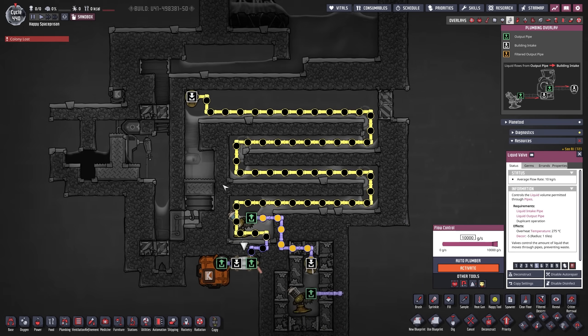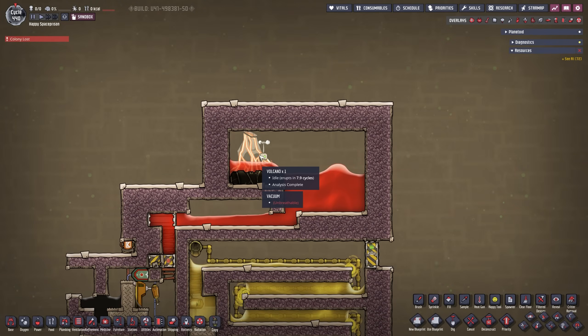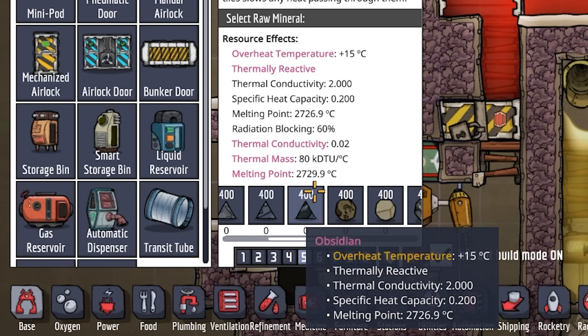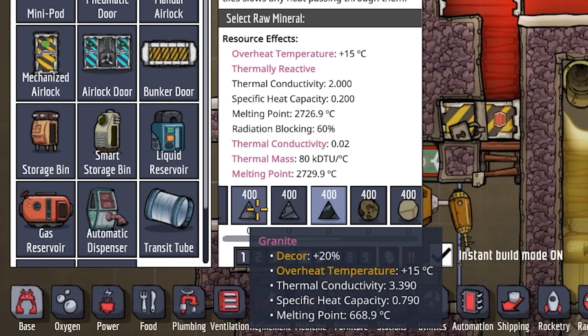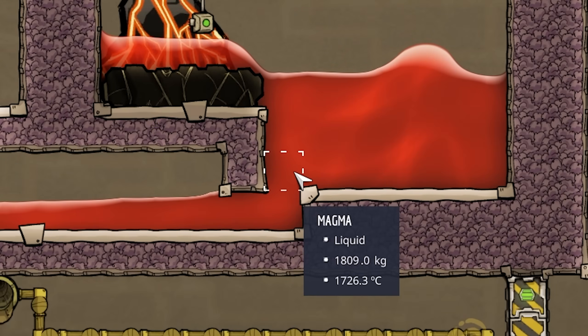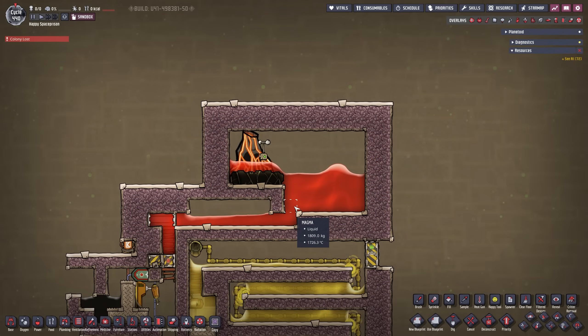Let's look at how this thing is actually built. On the top we have a volcano. Before you start it up, you need to accumulate quite a bit of magma. All the insulated tiles touching the magma must be made out of obsidian — there is barely any heat transfer, but when there is you need to make sure it does not melt. The melting point for obsidian is 2729.9°C, whereas standard igneous rock is at 1412°C. Our magma is at 1726°C, so those two numbers clearly don't mix.